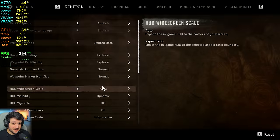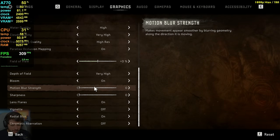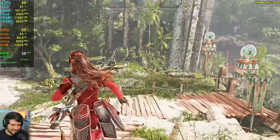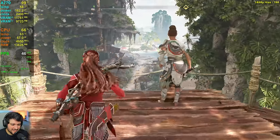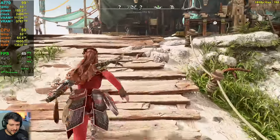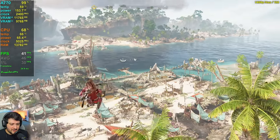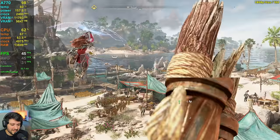Starting at 1080p resolution using TAA and the highest settings, aside from motion blur, vignette, and chromatic aberration. This is a little bit worse performance than I was expecting. At least we're not running out of VRAM — even with very high textures, it's using around 10GB of VRAM and allocating around 12GB, just a little bit below those values. It's getting 40-ish frames per second in one of the most intensive areas in the entire game, which is not bad, but I was expecting a little bit better from the A770.